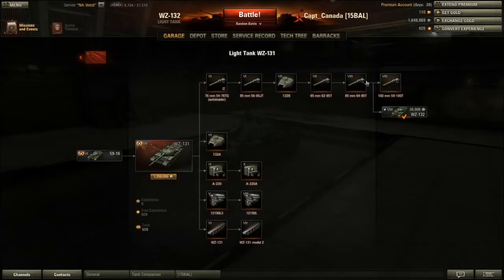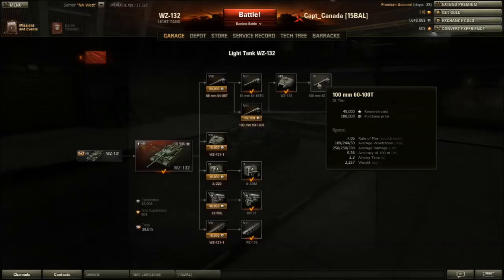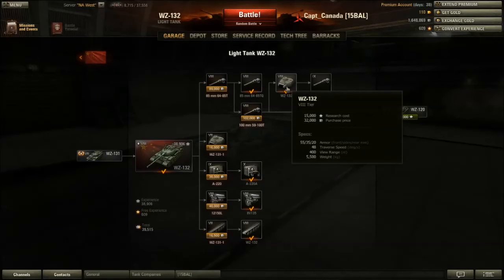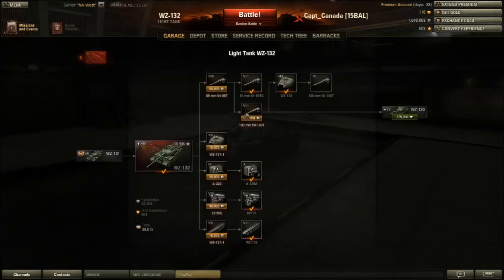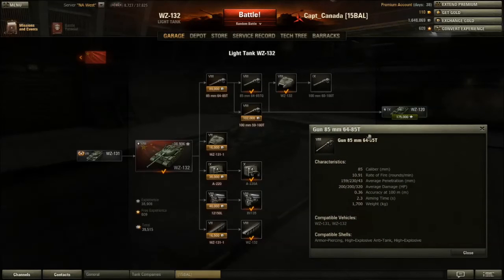On the 132, if you don't unlock this gun on the previous tank it kind of screws you when you get to this tank, because to get to the turret and then the tier 9 gun you have to unlock it first. Basically you'll start off with both of these unlocked if you unlock them on the 131, and this will help you as you go along. I ended up getting this gun, then the turret, then unlocked the 100mm gun. When you start off with the stock gun, it actually isn't bad — you can use it with pretty good effectiveness against most of the stuff you'll be fighting.